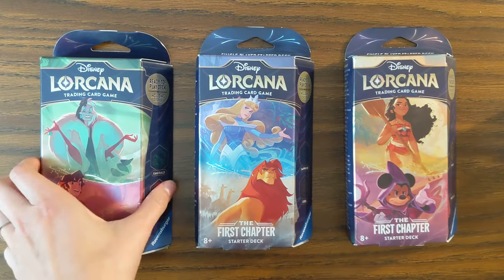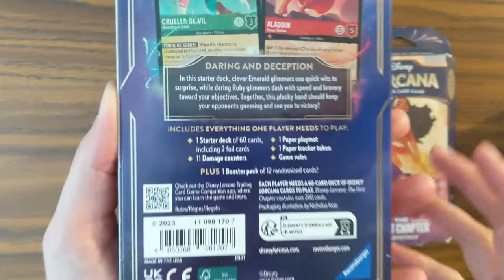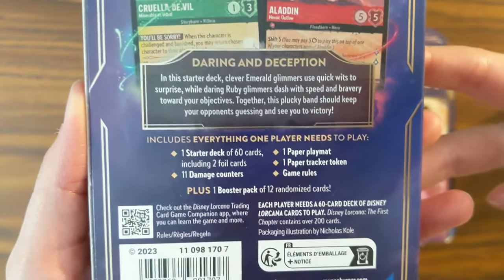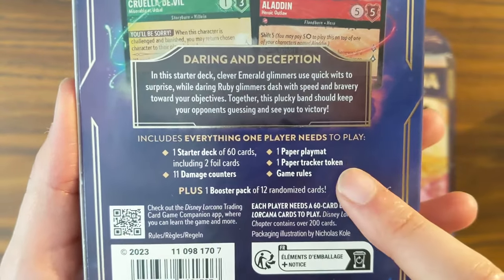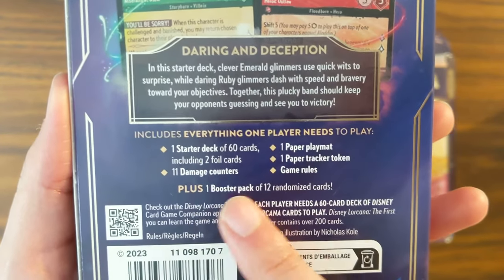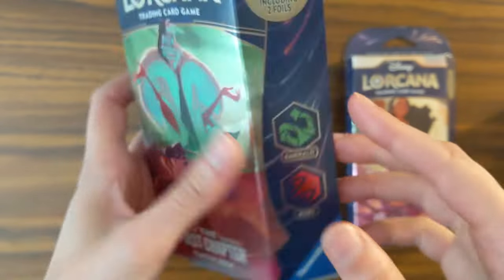From the first chapter, included in each of these is a starter deck of the 60 cards, the two foils on the front, one paper playmat, one paper tracker token, game rules, 11 damage counters, plus one booster pack of the randomized cards.